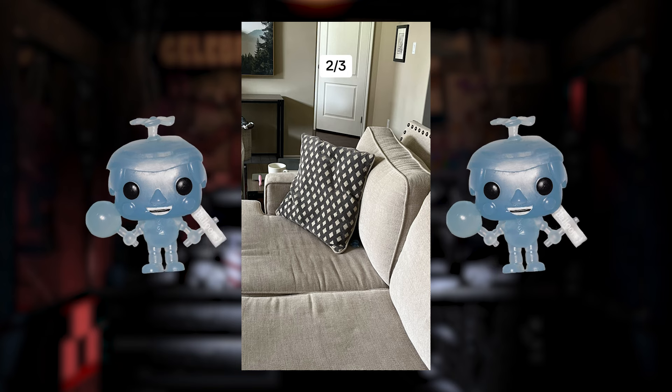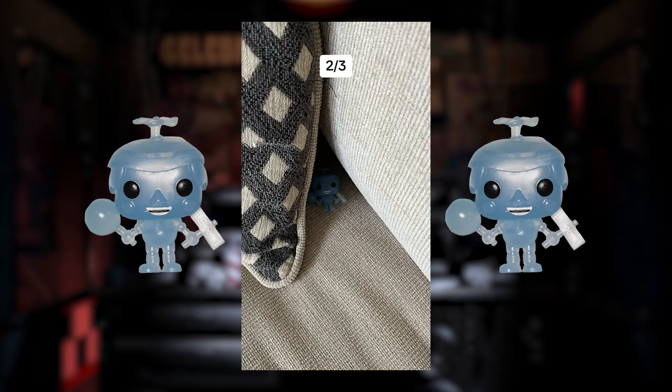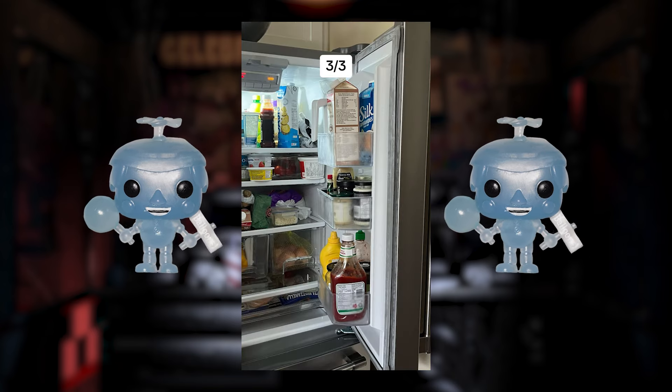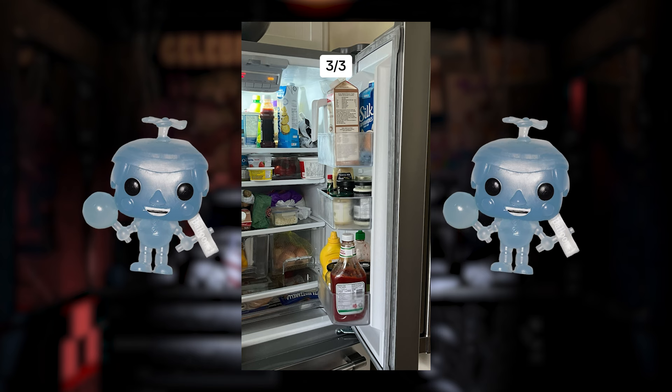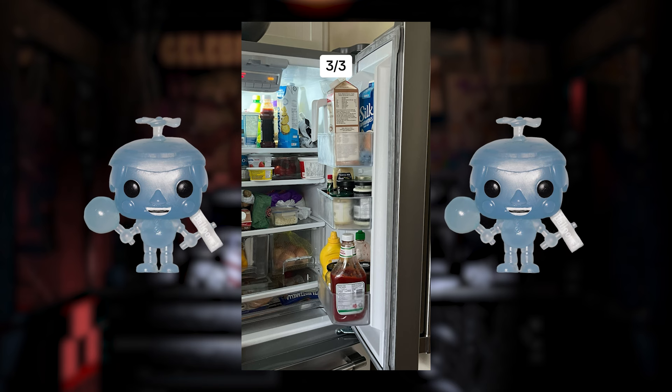Now here is your second photo where you are trying to find Balloon Boy. And here comes the answer in 3, 2, 1, and there's Balloon Boy. Now it is time for your final photo in this episode of FNAF I Spy. Have you found Balloon Boy yet? Well, here comes the answer reveal in 3, 2, 1, and there's Balloon Boy. Be sure to let me know how well you scored in the comments below.